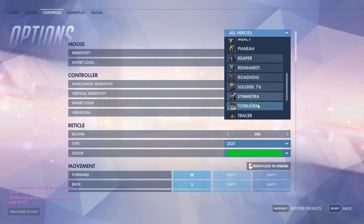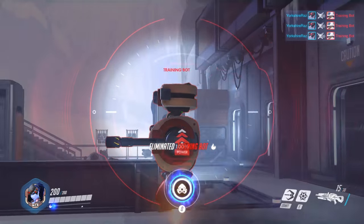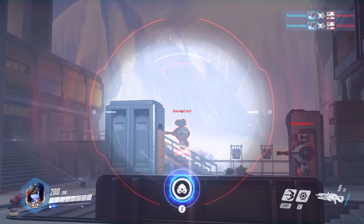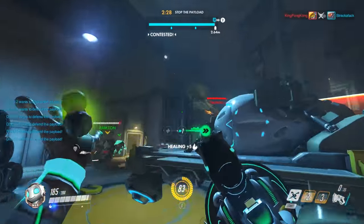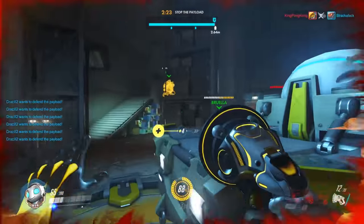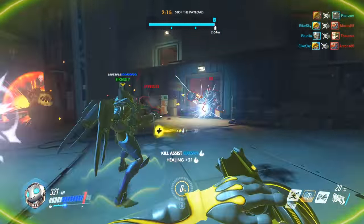On top of all this you can also change the specific sensitivities of Widowmaker's scope in the hero-specific settings, meaning you can make the experience of sniping a lot more comfortable for you. Jump into the practice range and tweak the settings to see what works. You also have options to customize your crosshair — some of you have spotted we changed ours to a little green dot. The dot means you know where you're aiming but your crosshair isn't impairing your view in any way. Green is the most practical color as nothing in the game is that green — it's also why green screens are green, as green has the highest luminance of all the color channels.